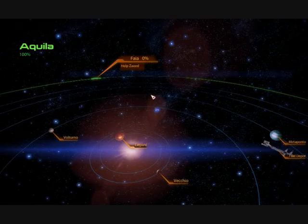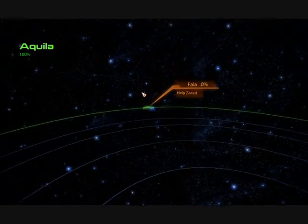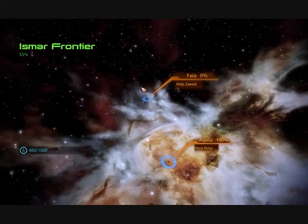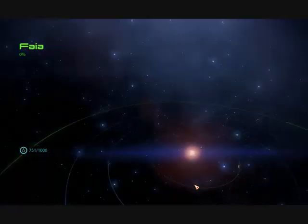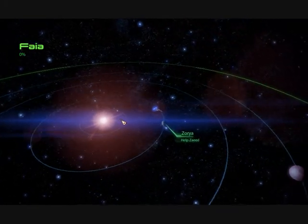Hello and welcome back to Let's Play Mass Effect 2. We're on our way to do Zaeed's loyalty mission. This is the Ismar Frontier — it's right over on your far left of the galaxy map. Straightforward to get to, and it'll pop up automatically once you recruit Zaeed.